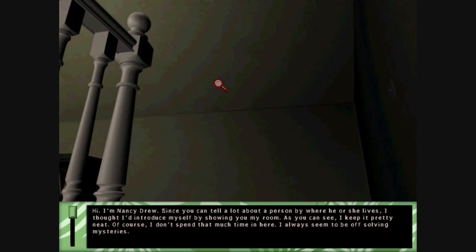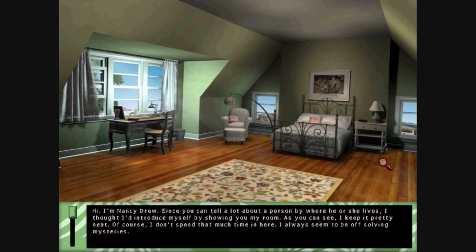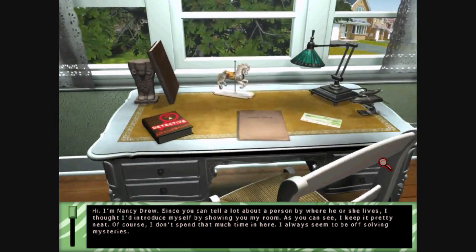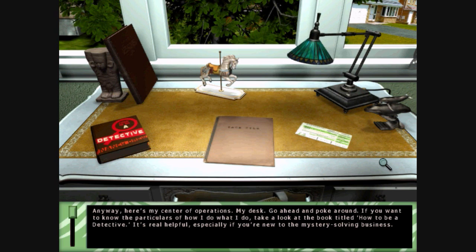Hi, I'm Nancy Drew. Since you can tell a lot about a person by where he or she lives, I thought I'd introduce myself by showing you my room. As you can see, I keep it pretty neat. You think Nancy would have a giant bookshelf with all the Nancy Drew books on it, right? Anyway, here's my center of operations, my desk. Go ahead and poke around. If you want to know the particulars of how I do what I do, take a look at the book titled How to Be a Detective. It's real helpful, especially if you're new to the mystery-solving business.